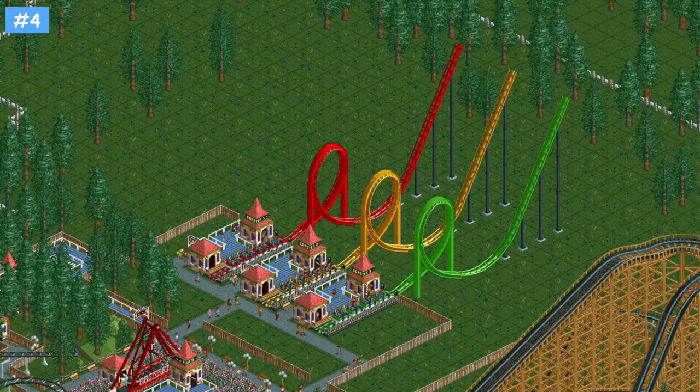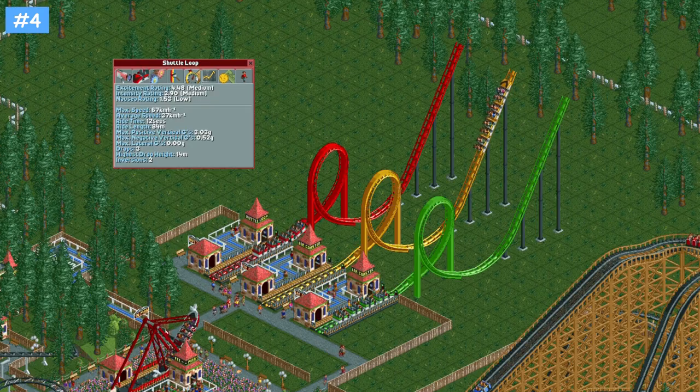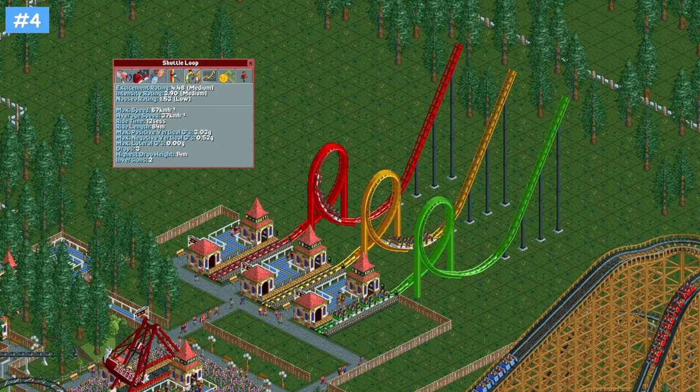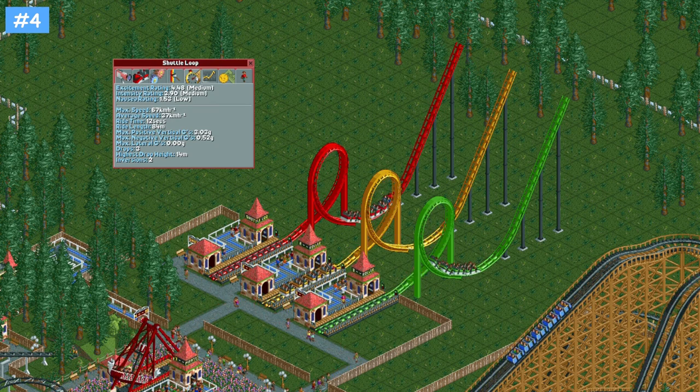One of the reasons shuttle loop coasters, as well as Marcel's micro corkscrew coaster, is so useful and such a good money maker is that, apart from their low cost and high throughput, their intensity rating is around the 3 to 5 mark, so just about every guest, presuming they're happy enough, will be willing to ride them.